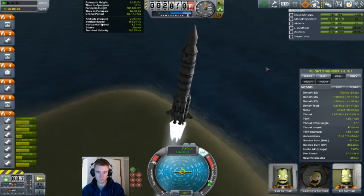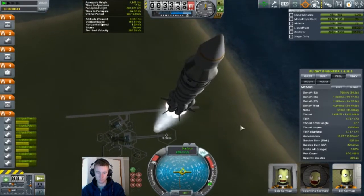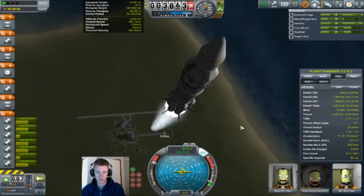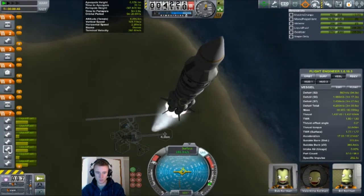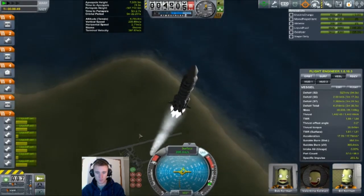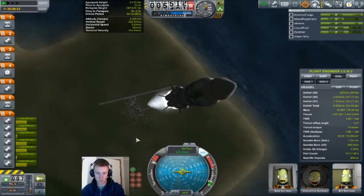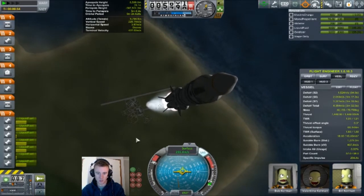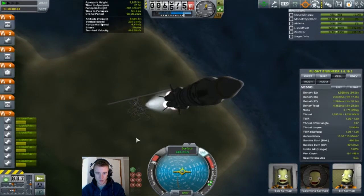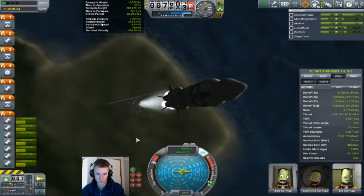Just then we had a fuel feed problem — a major one. Which engines do we use? Okay, opposite engines. We may lose too much speed, but let's see if we can salvage this. And yeah, we can salvage this — just fine.